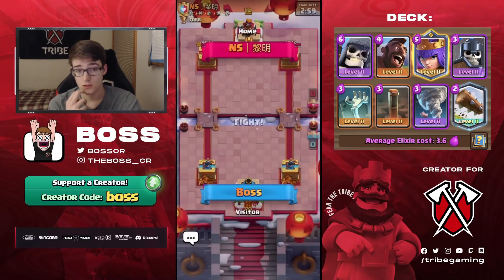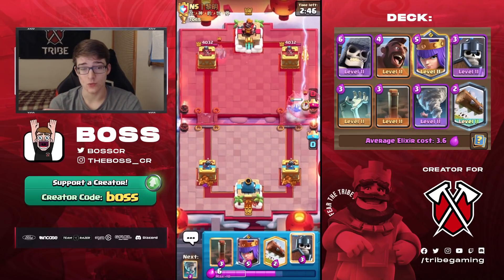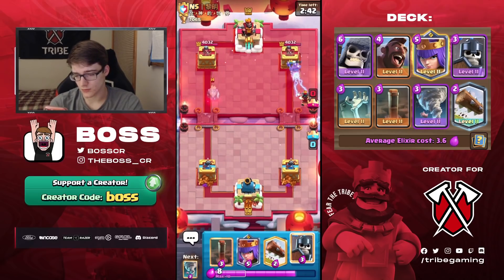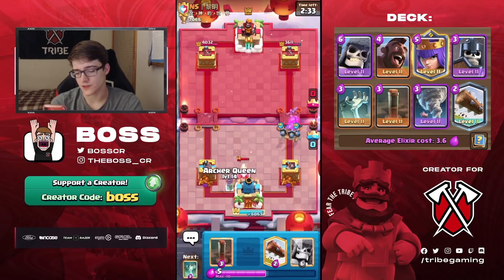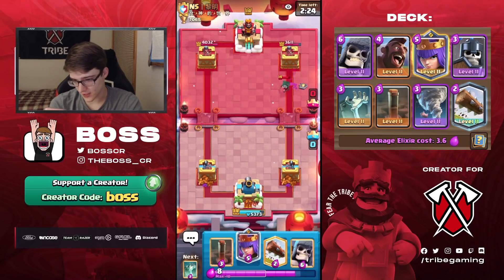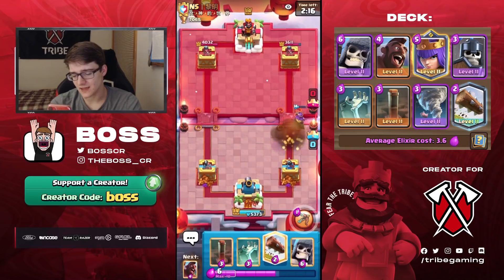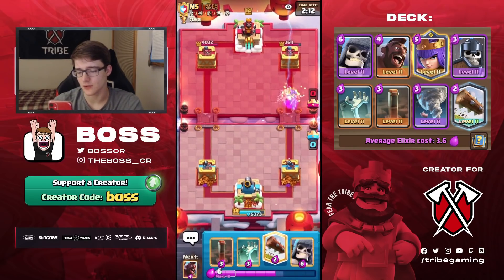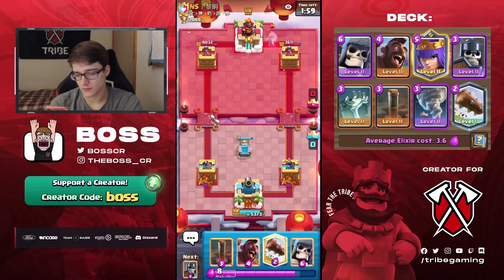Final match against NS. I go hog rider to start. He goes e-wiz. I want to tornado the ghost to the king tower — you can do it without it getting hit, it's really easy especially if the ghost is in the middle or on the bridge side. If it's in the middle it's extremely easy to do. This looks like Paka. I play a high tombstone and if he goes magic archer I'll probably log-earthquake it because it's really annoying.